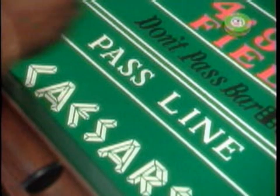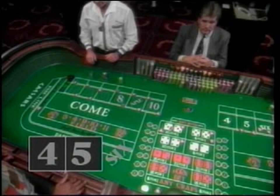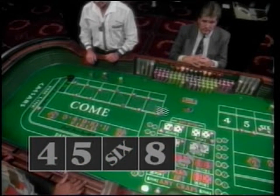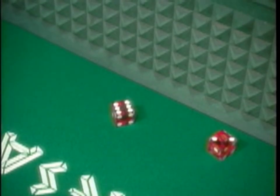If you bet on the pass line, you're saying the shooter will make the point. A bet on the don't pass line says you think the shooter won't. If you bet the pass line and the shooter rolls a 7 or 11 on the first roll, you win. If a 2, 3, or 12 is rolled, that's craps and you lose. If none of these come up but a 4, 5, 6, 8, 9, or 10 is rolled, that number becomes the point, and the shooter must roll that number again before a 7 to win.